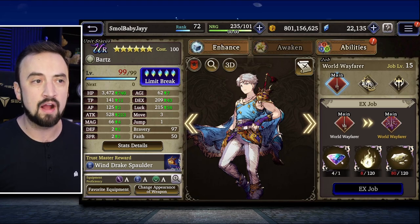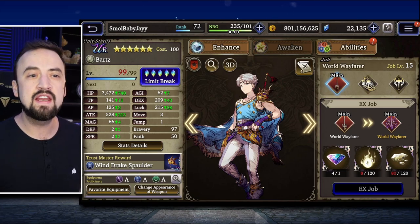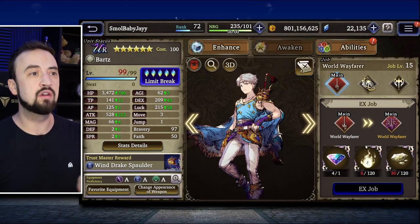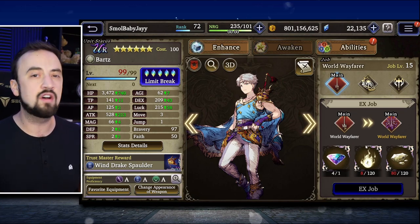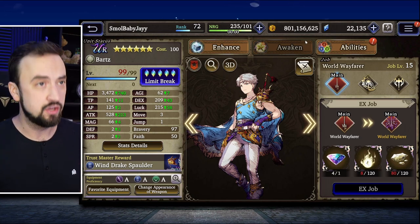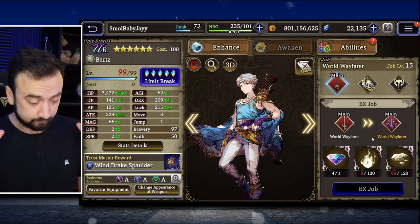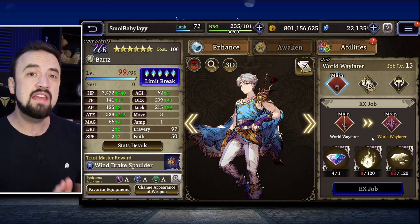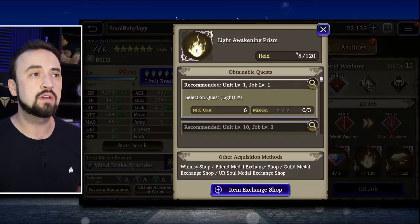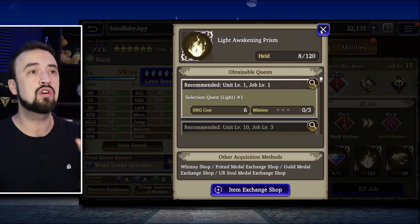You need one rainbow broadstone for a UR unit — there are different broadstones for different tiers of units. Then you need elemental fragments of thought and elemental awakening prisms. I've been talking about the access to these elemental materials in my older videos. You need them for awakening and then for further awakening when you get to level 99. They are an insanely valuable resource. Even on my main account, which has played for three-plus years and is a massive whale account, I run out of awakening prisms for certain elements every month.